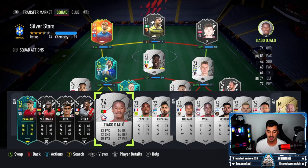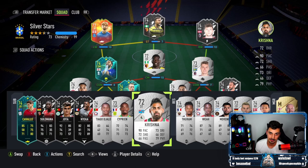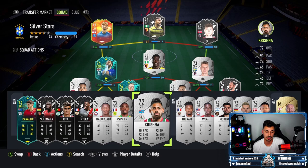On the bench we have Tiago Giallo - 83 pace, solid defender - just in case someone gets sent off and we have to sacrifice a forward for a defender. And obviously Krishna, who I've praised in previous videos, is probably the best silver striker based on overall stats. Don't forget - if you haven't already, please click the subscribe button, give me a thumbs up and a comment. Let me know what videos you want: more gameplay, more reviews, or should I go through your teams and say what I'd improve.